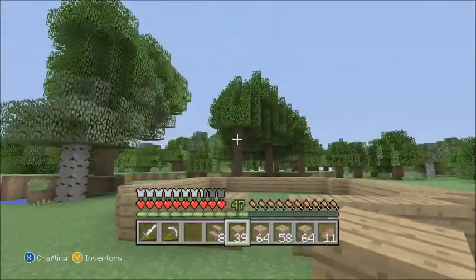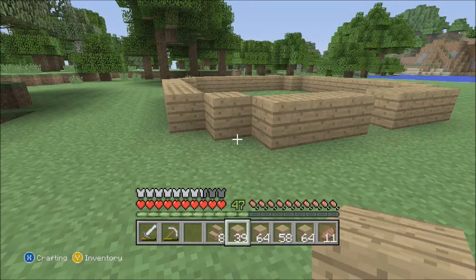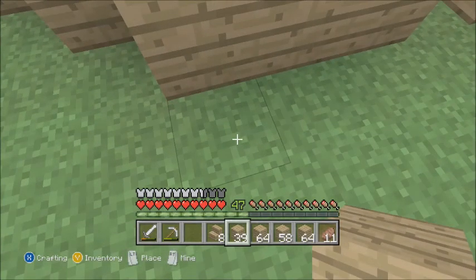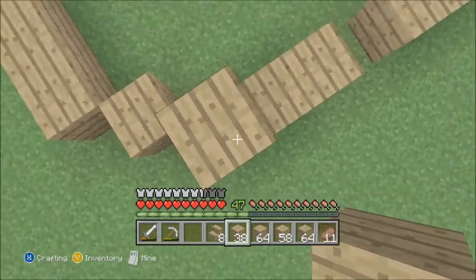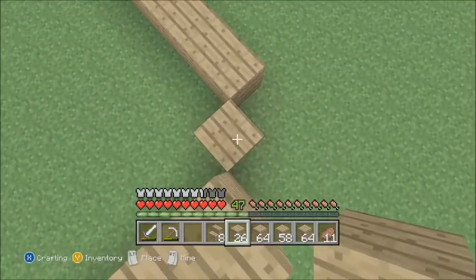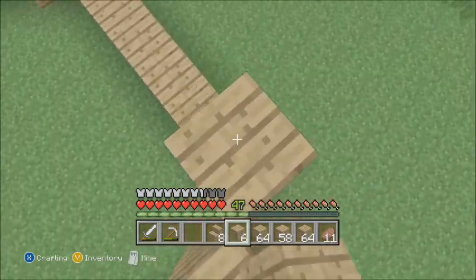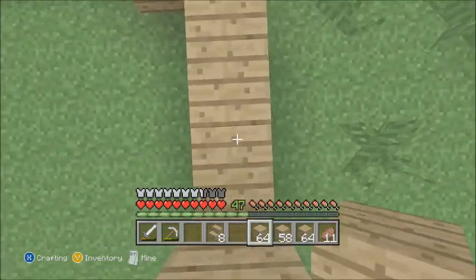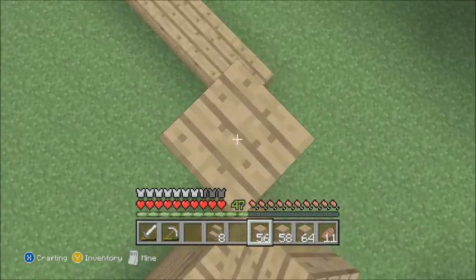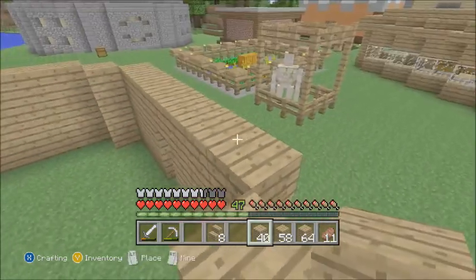There we go — that's the basis of our little mushroom house. I'm actually gonna make this look like a mushroom, that's why it's going to look like this shape. I think we want to go five high — one, two, three, four, five. Yeah, five high. This is looking pretty good. It's just me today — in the next episode I might get Spartan back in or maybe a special guest if I can get them.